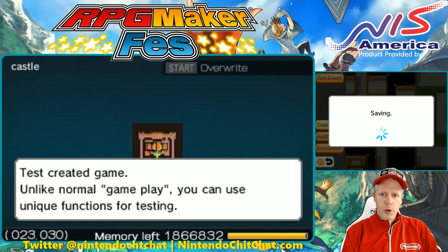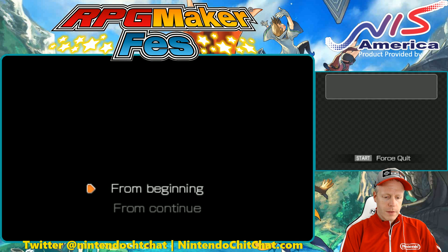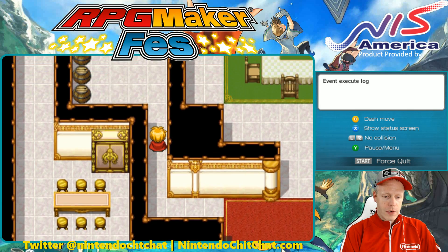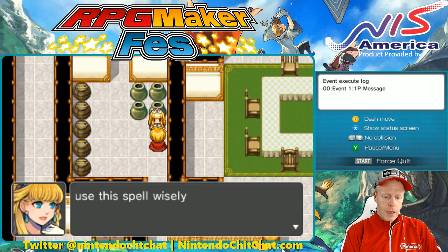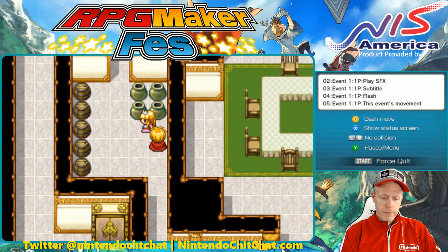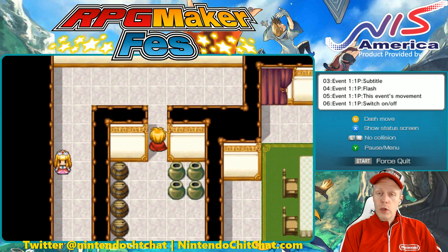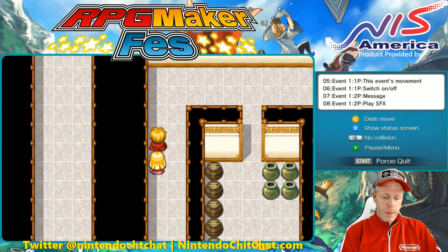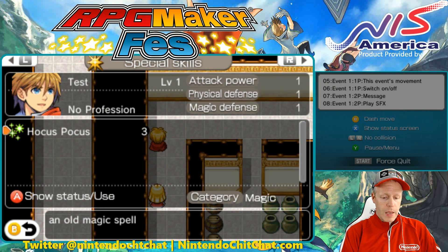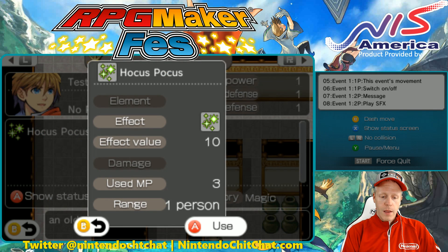You guys can play with all these different features here — I'm still learning some of these features as well. But I wanted to show you guys today how to learn a new skill — we did a pretty good job with it, I think. Let's test it one more time. No enemy encounters thankfully. 'Use the spell wisely.' 'Test learned a new skill.' There she goes. I do like the subtitle there because it helps you know that you learned something of importance. 'Leave me be.' So we can go to our menu and see Special Skill — and there it is, Hocus Pocus, with the value, used MP, and range.